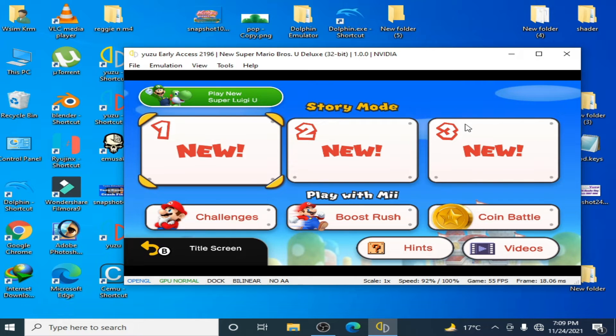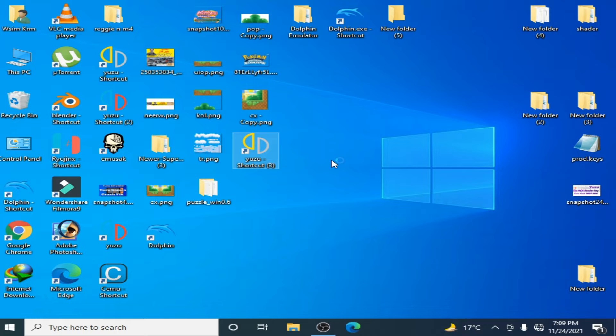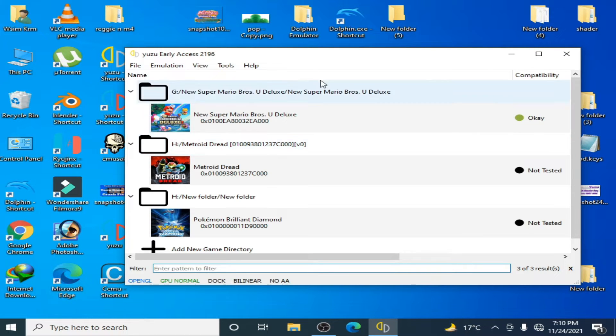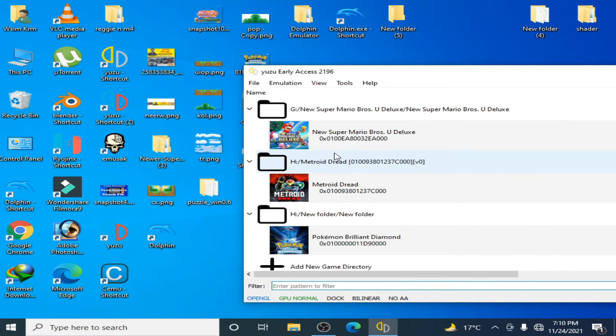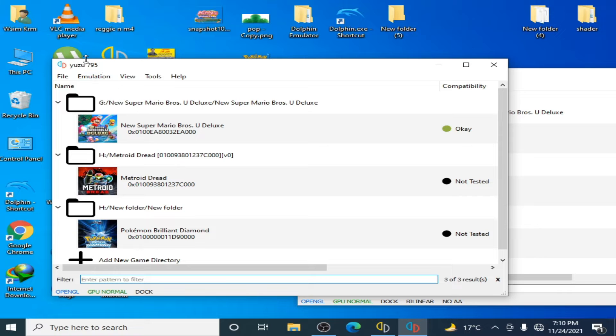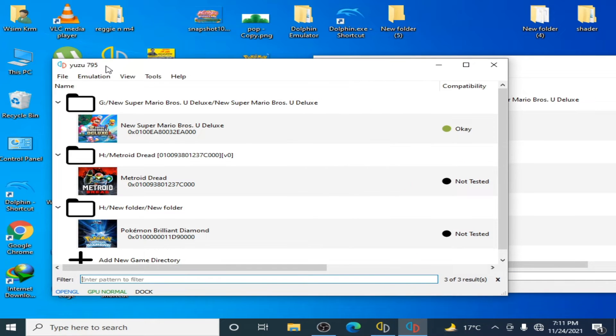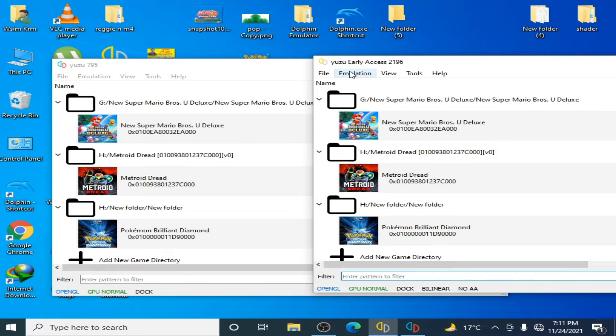And the second solution for the black screen problem: close the emulator first. Many people use the normal version of Yuzu on their PC. I have the normal Yuzu and I also have Yuzu Early Access. Yuzu Early Access is better than the normal version — it's the best emulator for gaming performance with Switch games. You can get Yuzu Early Access from the internet.